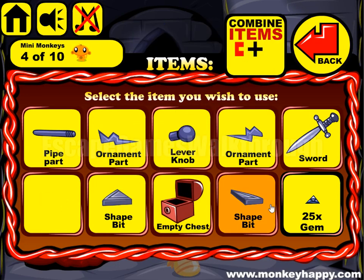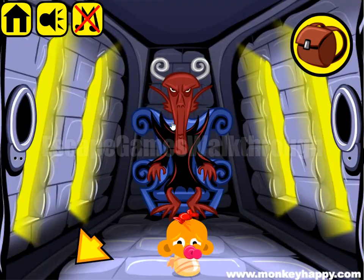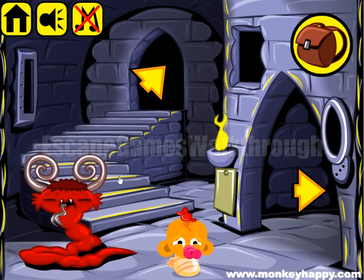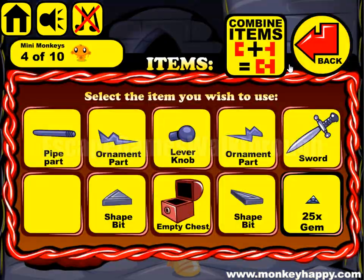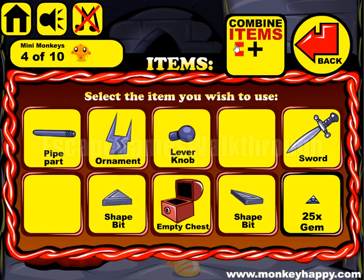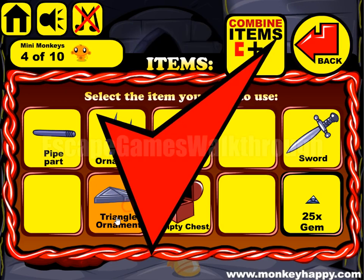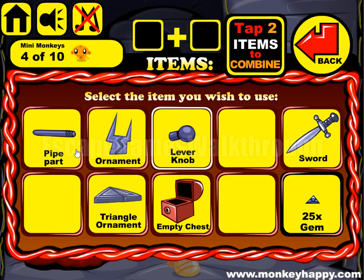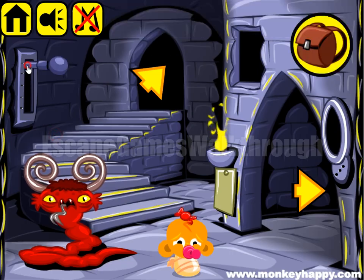This chest is needed to put here 40 gems and give to this monster. Now this one wants glasses. We can combine ornament and triangle shape pattern, and we can make the lever and put it here.